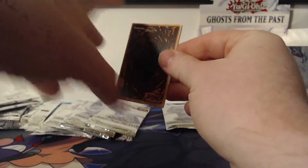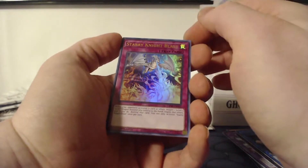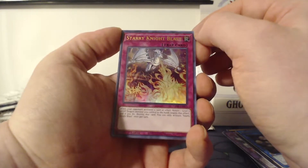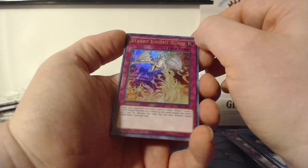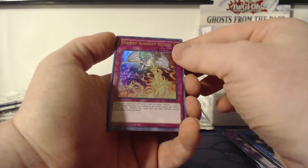What would you like to see me open up in the future? Let me know down in the comments below. I will have a booster box of the Final Fantasy TCG coming soon, and I might buy some more Ghosts from the Past so I can ghost rare hunt a little bit. I'll also have some more Shining Fates and possibly Battle Styles.